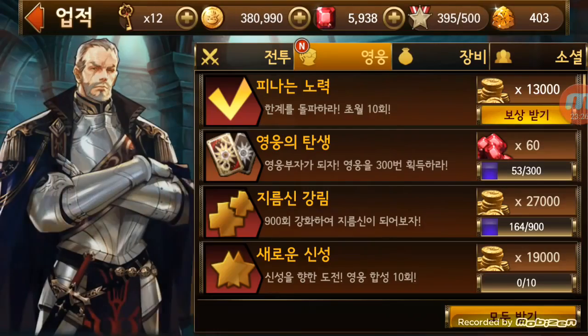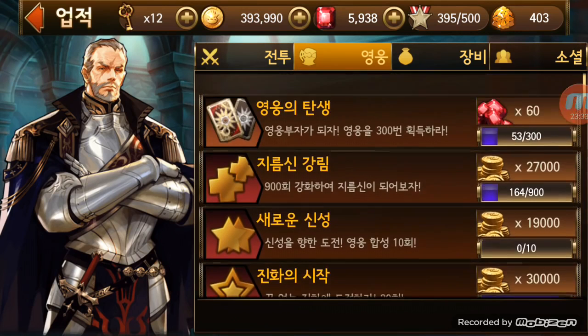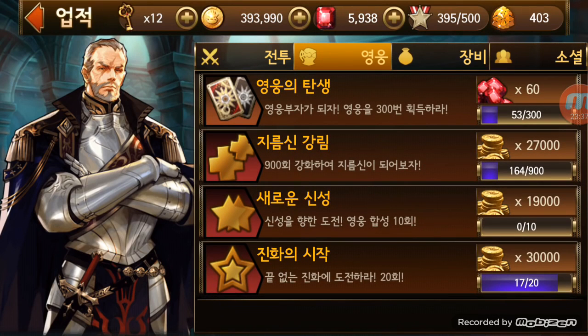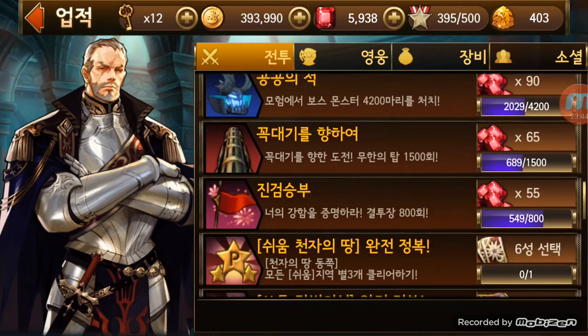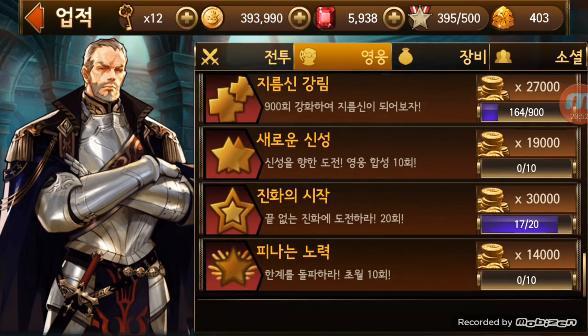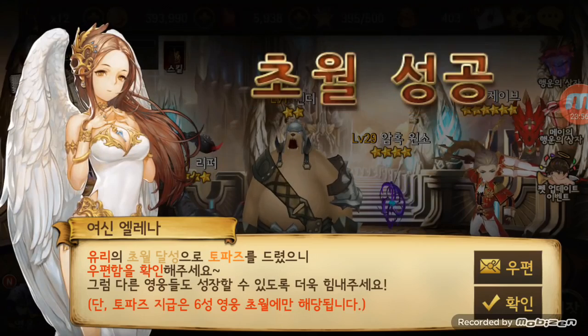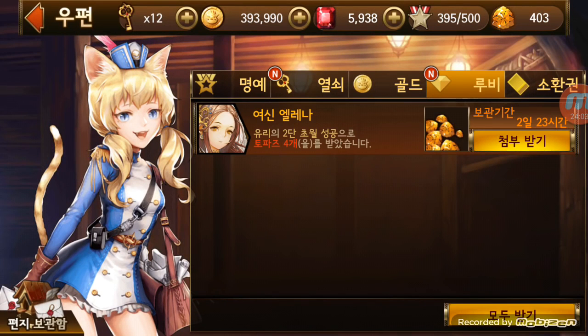For limit breaking and all this stuff, you can still get rewards. These quests increase in number as you play more. I'm at 115, 90, 65 - as you play more and more, the number of rubies and money you can get increases. Also, when you limit break, you get topaz. You get more topaz as you rank up to a higher star. The first limit break gives 2, the second gives 4, incrementing by 2. This is one of the ways you can get topaz.